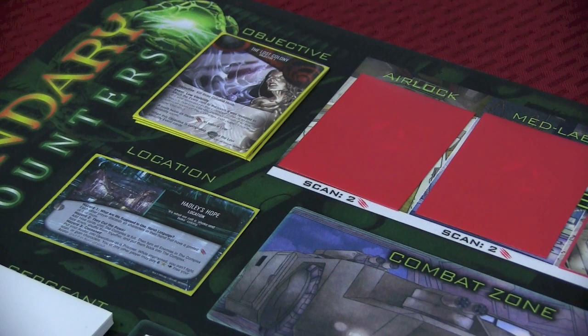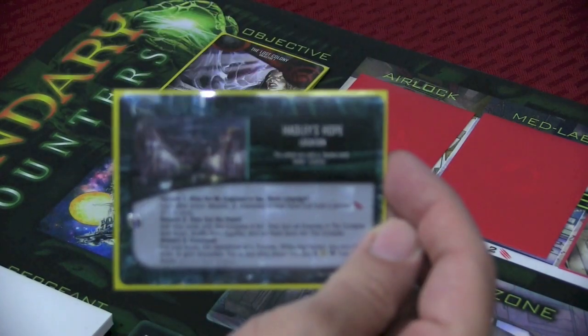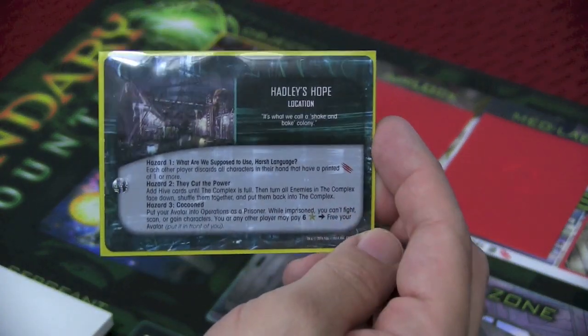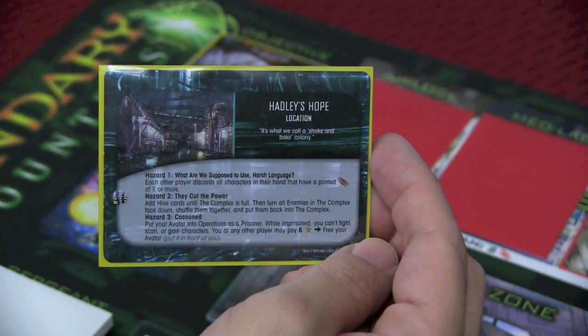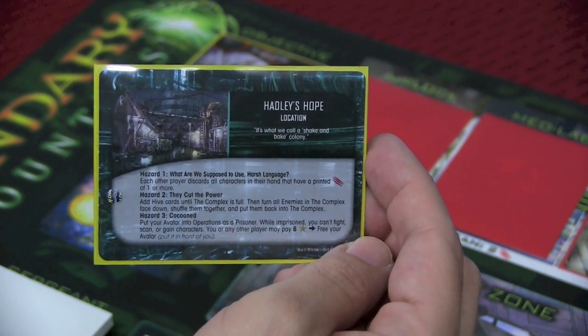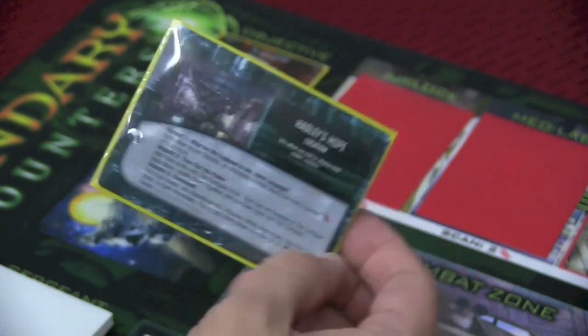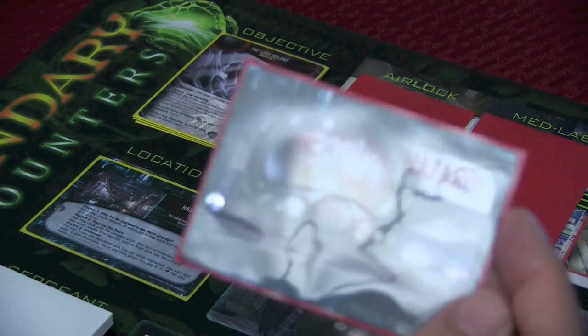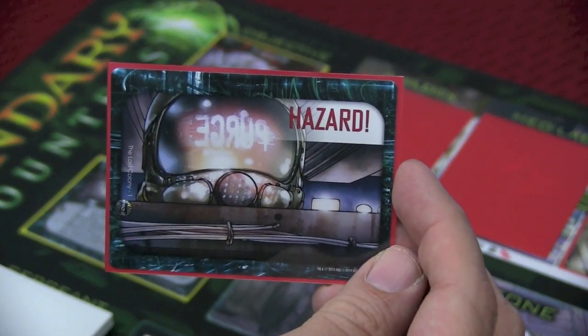Let's take a quick look at the scenario. We're playing Aliens, the second Alien movie. The location is Hadley's Hope. Location cards all have hazards attached to them, which will be revealed from the hive deck. So the hive deck has more in it than just aliens encroaching on the complex — there are particularly nasty things that happen here. When a hazard card is revealed, any one of those is activated, in order 1, 2, and 3.